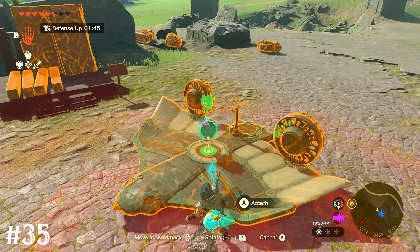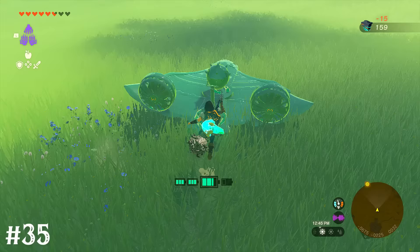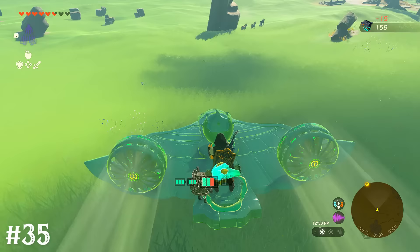If you attach an octoballoon to a vehicle and save that to auto build, you can create a flying machine that can vertically take off. It also won't be weighed down by any unnecessary extra objects.